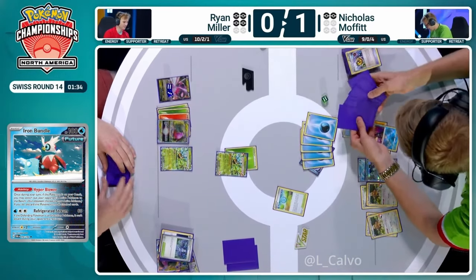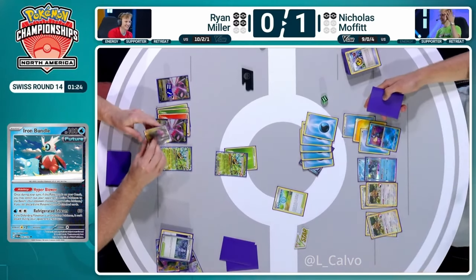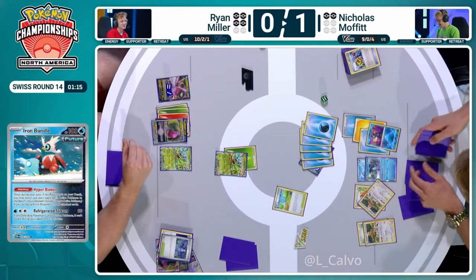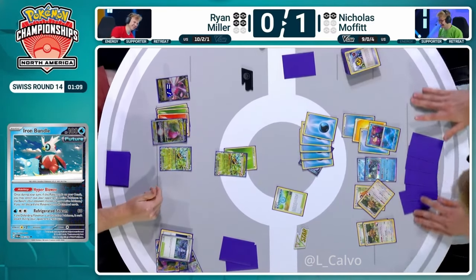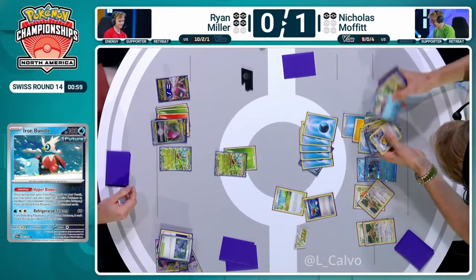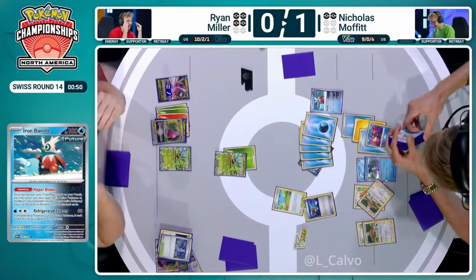420 damage, which was enough to KO Regidrago. You didn't even need to use your Iron Bundle. Winning in every way possible. Nicholas was thinking, I couldn't even get through this, but yeah — mate, you didn't need the Iron Bundle. You're doing more than enough damage as it is. I'm slightly confused why this game is still going, Joe. We're just seeing how far we can get, Ross. Can we get rid of every single card in hand and deck and win the game with our final attack of the turn? We can get the Iron Bundle and bring a different Pokémon back into the active now.